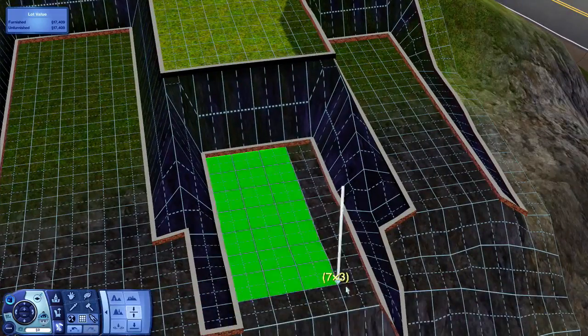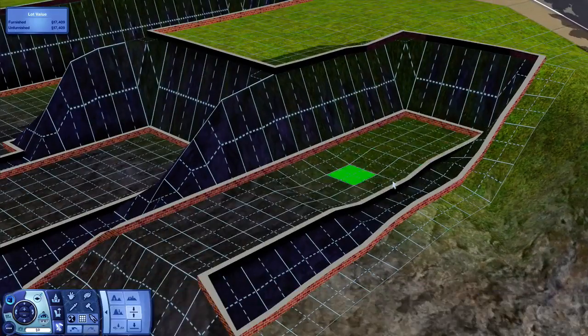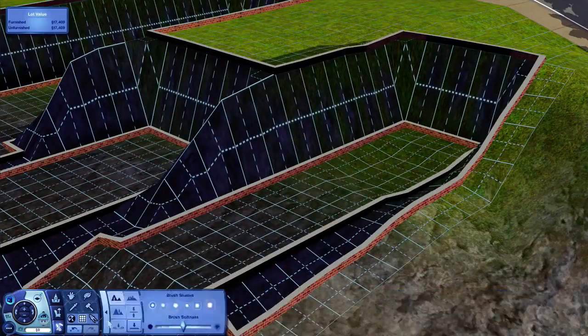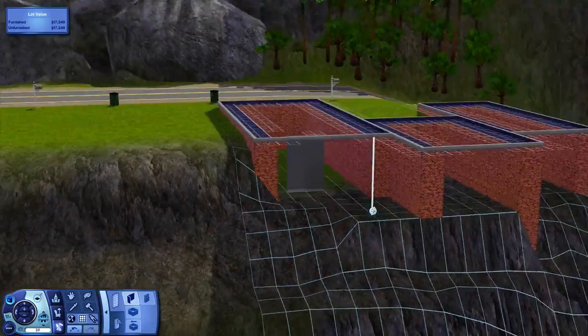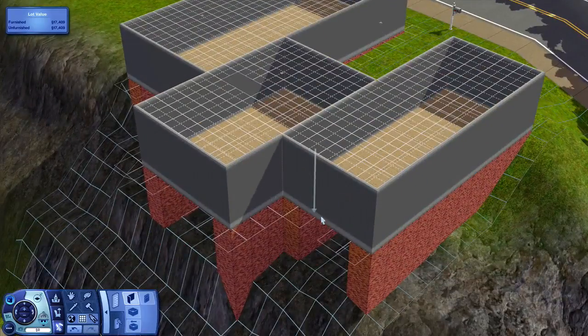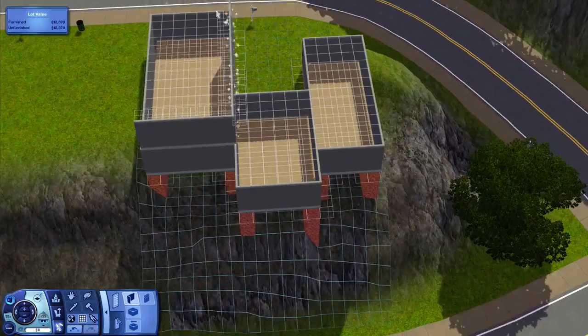It is available for download in the description down below if you would like it in your own game. I do advise, because it is built on a cliff, it does have to go on this specific lot in the world — I'll number that in the description down below as well. Here I am pausing again — I'm obviously doing something like checking Twitter or listening to Spotify, which I tend to do a lot in my videos.